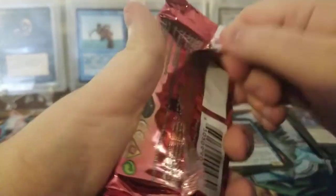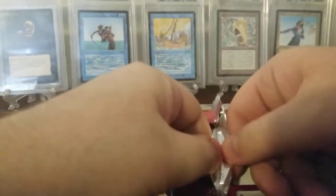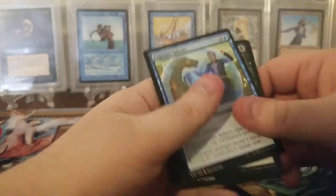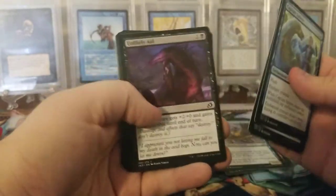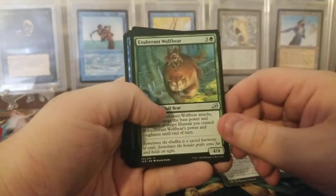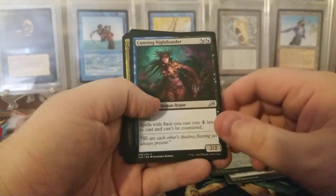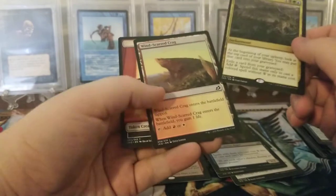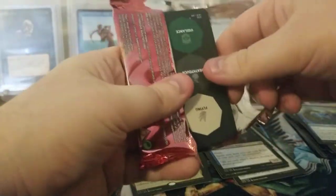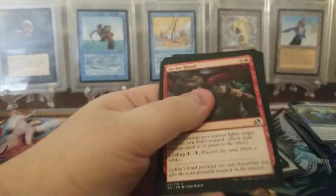This pack doesn't want to open - let's try opening it the safe way. Savaii Crystal, Exuberant Wolf Bear, Cunning Nightbonder, and a Titan's Nest. Looks like we have some more tokens. I may make use of those tokens or I may just keep them together - I'm not sure.